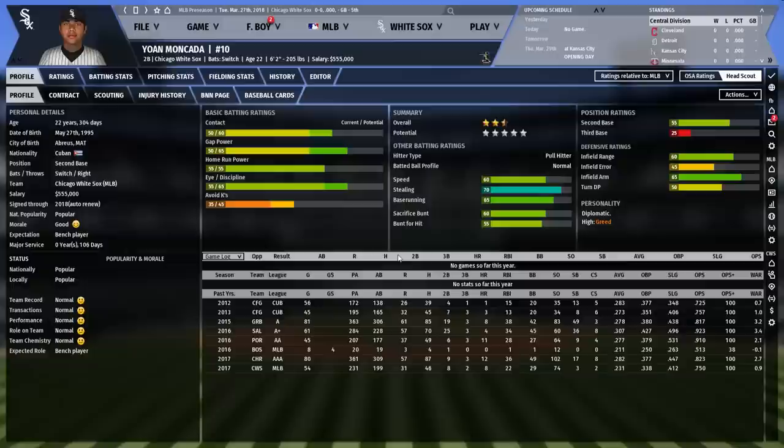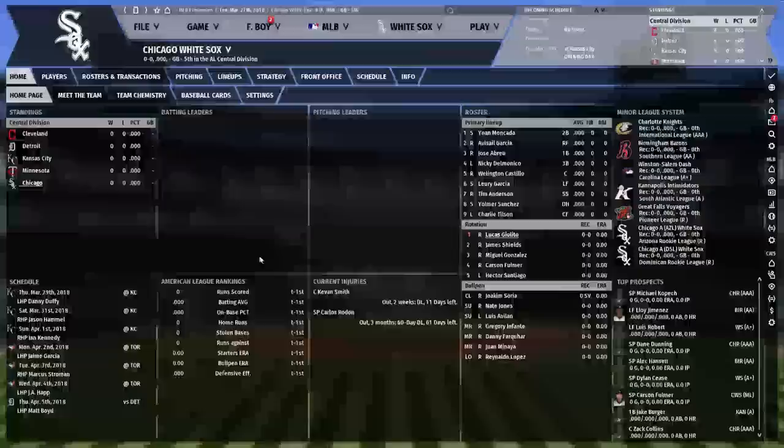Yoan Mancada — I'll just go through the roster. He was a former number one prospect acquired in the Chris Sale deal. That avoid K rating I've seen really undo him in OOTP, so we'll hope we can get that up to at least 40 or 45. Power-hitting, switch-hitting second base prospect — toolsy. And he is thick as hell. Obviously Avisail Garcia.